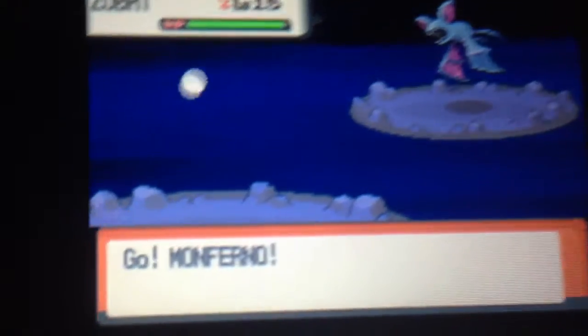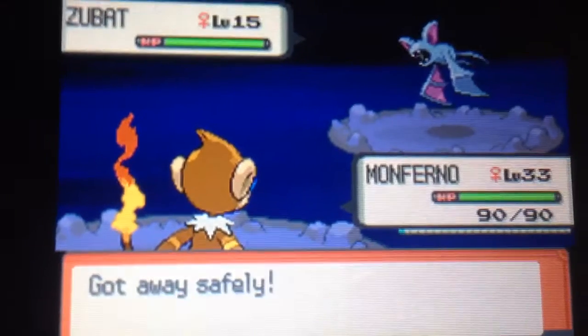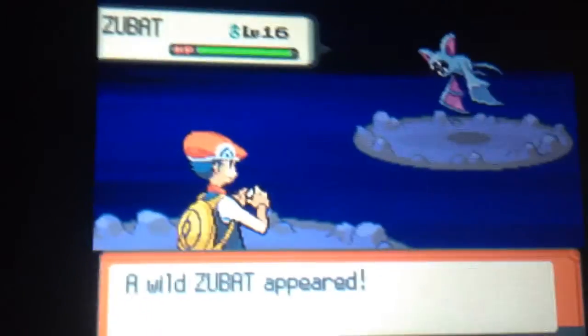So we're going to find probably a lot of Zubat. I actually think it's on the lower level. I just know that I caught my one down here — it's on my team, as you can see. Please be Gible. So Gible is definitely down here.